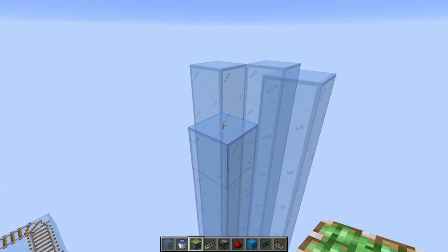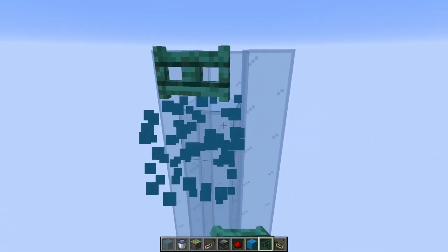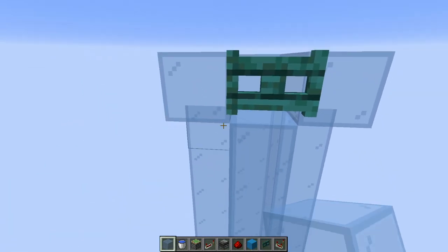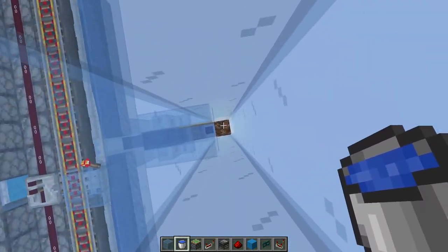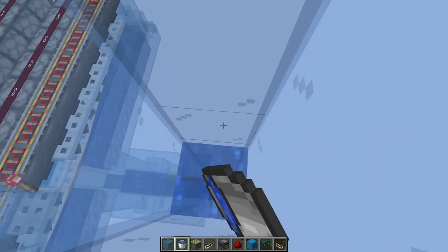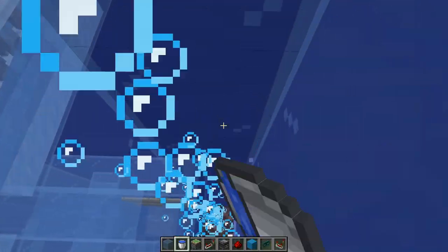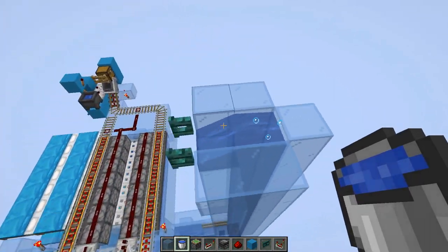We're going to place a fence gate out in front of this, then glass on both sides to stop the water from coming through. Then we need to fill this whole channel with water just like we did before — using kelp, water buckets, or ice, however you want to do it. Just make sure it's all water sources all the way up.